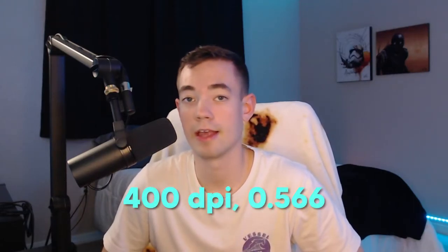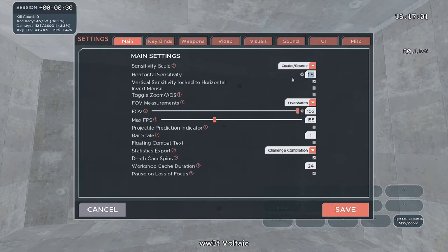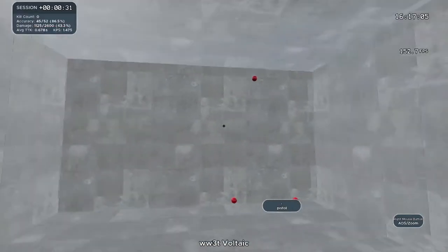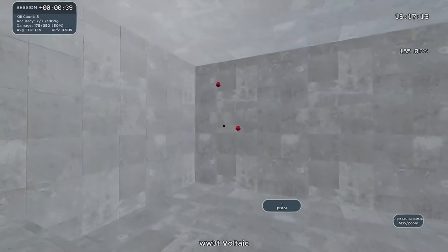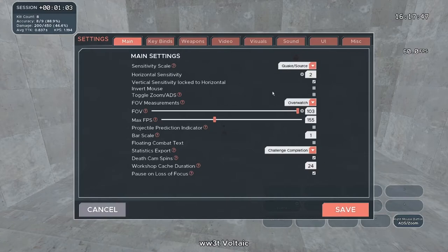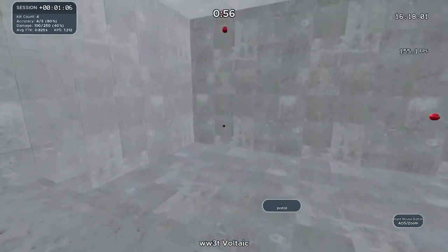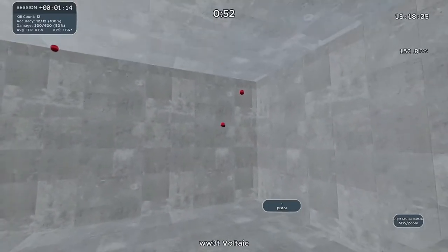The fourth mistake is that you're on the wrong sensitivity. If you are a strictly wrist aimer, you run the risk of damaging your wrist. I run 400 DPI, 0.566 in-game in Valorant, which translates to 1.8 at 400 DPI in Kovaak's — I use my arm and then my wrist for micro adjustments. A lot of people think high DPI and high sensitivity is flashy and the way to go, but you're taking a chance of damaging your wrist, and that's just not worth it if you're truly trying to improve.